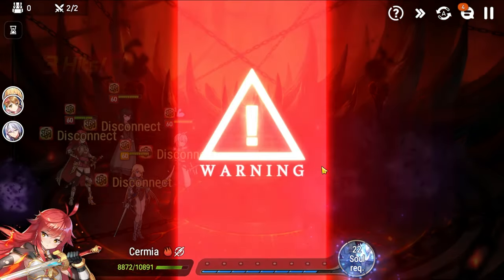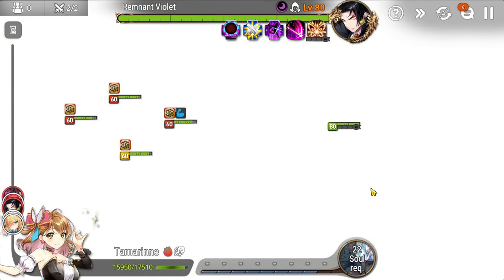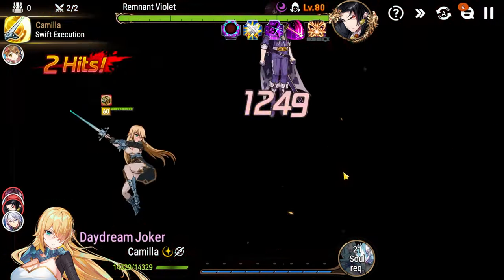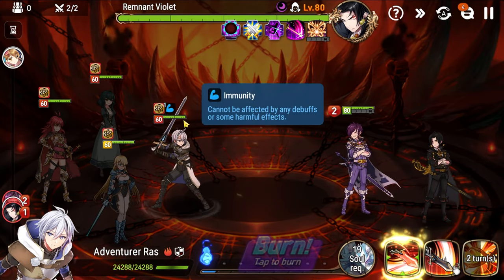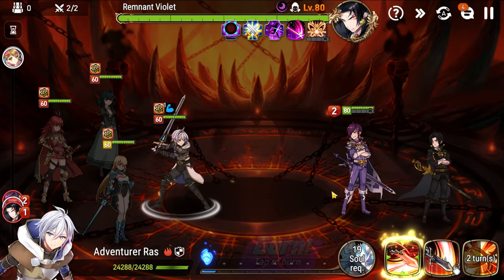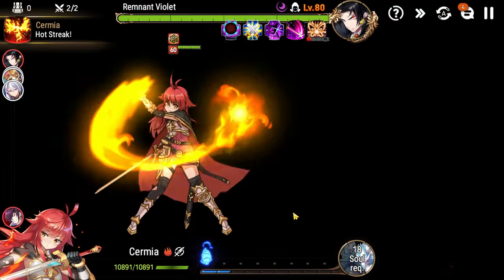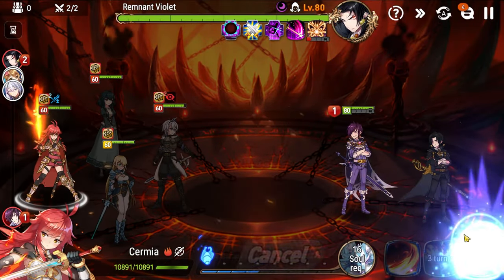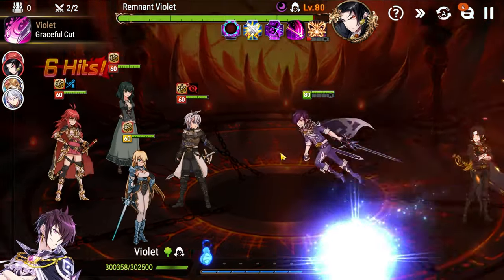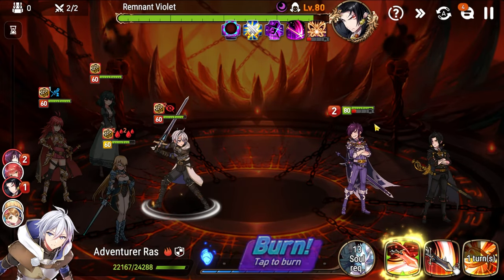Now we're on the Violet floor. Skill two with Tamarin to top everybody off. I don't have buffs so attacking Remnant Violet is bad — we'll skill three just for the souls. I already have immunity here from the first floor; I can basic attack Remnant Violet and be fine, but I cannot soul burn because it'll pull Sermia who has no buffs. Once she has greater attack buff we can start our offense — let's go regular S3 here and save our souls.